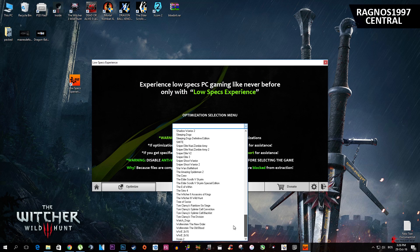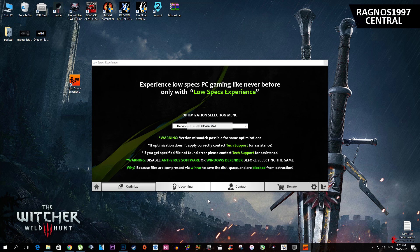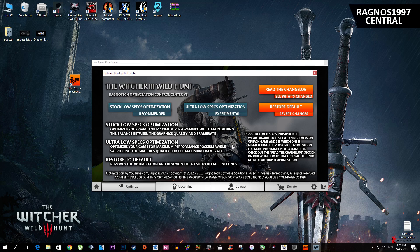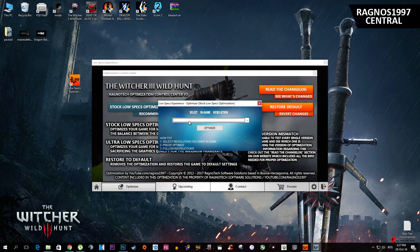From this drop-down menu, select The Witcher 3 Wild Hunt. This control center will pop up and now simply select the method of optimization you want. I'll show you the way on how it's done on the Stock Low Specs Optimization — the process is the same even for the Ultra Low Specs Optimization. After you select which method of optimization you want, simply select the resolution you want to run your game on, then press Optimize.